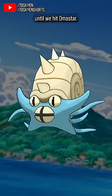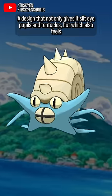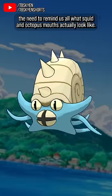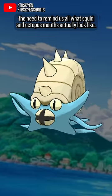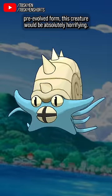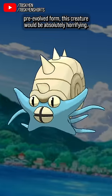It's all quite cute… until we hit Omastar, a design that not only gives it slit-eye pupils and tentacles, but which also feels the need to remind us all what squid and octopus mouths actually look like. If Omastar didn't retain the cute squashed proportions of its pre-evolved form, this creature would be absolutely horrifying.